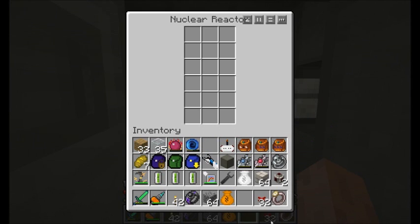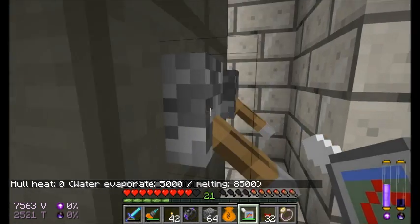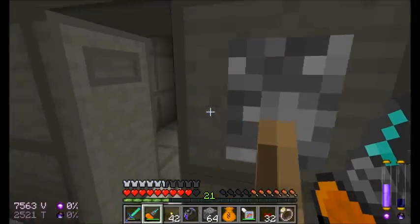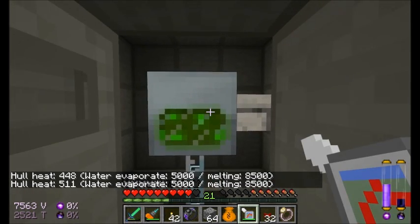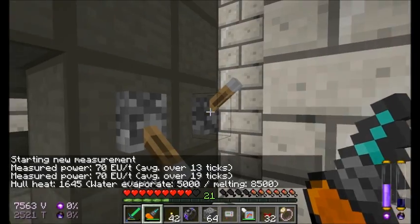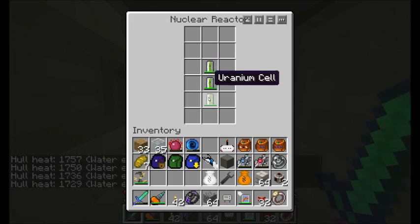Let's test this by placing our uranium cells inside our reactor where we want them to be. One, two, three. With the redstone signal applied, the reactor is not running. If I take its temperature, hull heat is zero — it hasn't produced any energy yet. Let's confirm by checking what the energy level is on this block — ninety-seven. Let's go ahead and turn on the nuclear reactor by flipping this lever. Green glow! You can see the uranium cells are starting to take damage, and we've got some hull heat going on. We're producing, as I predicted, 70 energy units per tick.